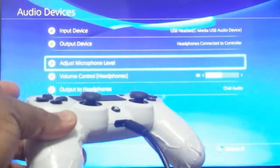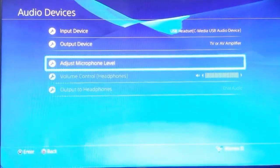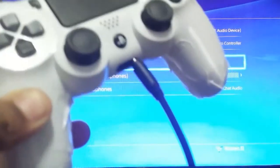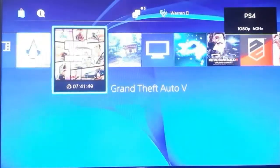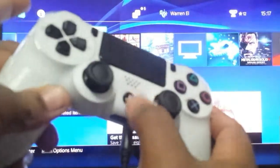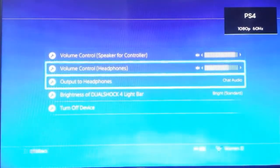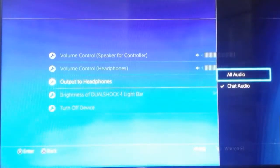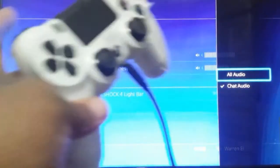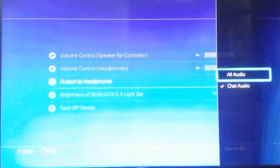The DualShock 4 is the key. Unplug it and audio goes back to the TV by default — everything is automatic. Plug it back in and it goes back to the headphones. Now, say you're in a game: hold down the PlayStation button on the DualShock 4 and go to Adjust Devices. This is your quick menu — a simplified version of the menu we came from. Here you can still toggle between all audio and chat audio going through the DualShock 4 to the stereo system, or whatever you have hooked up.